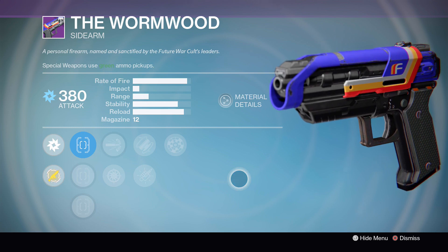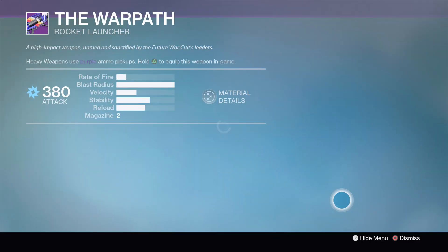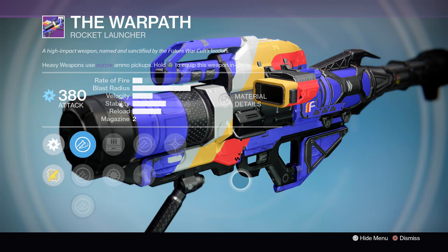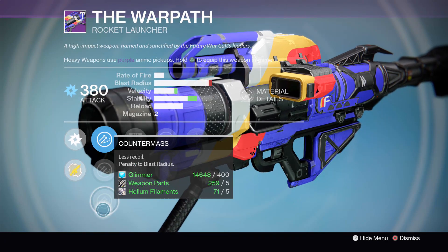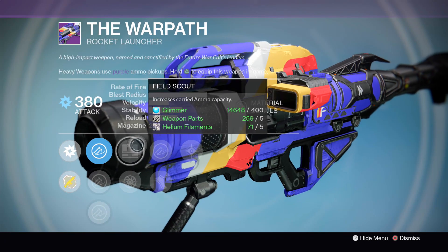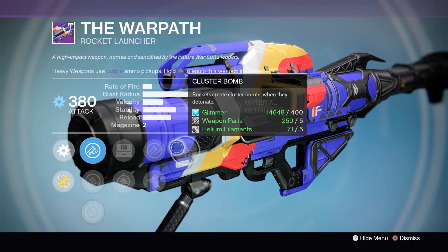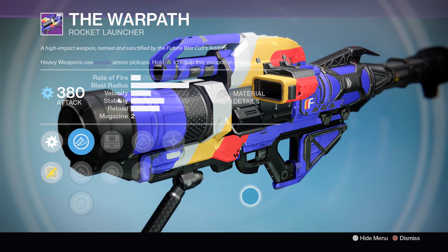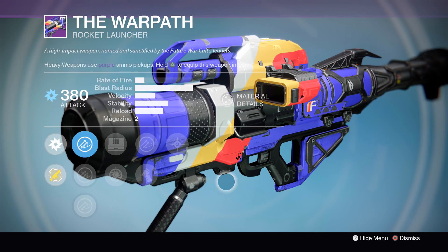As most of you no doubt know by now, the Wormwood is a fantastic gun, and this is a great roll for it. And finally we've got the Warpath, coming with a roll that's virtually identical to the one sold a few weeks ago — just a fantastic PvE roll. It's coming with Linear Compensator for a nice boost to velocity, Field Scout for extra magazine ammo, Battle Runner for some extra agility, and of course Cluster Bombs for big damage in PvE. This is virtually a perfect PvE rocket launcher. It's already got a high enough blast radius, so those extra bits of velocity are definitely worth it.